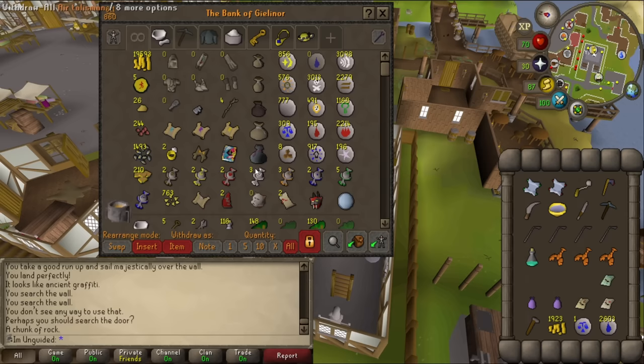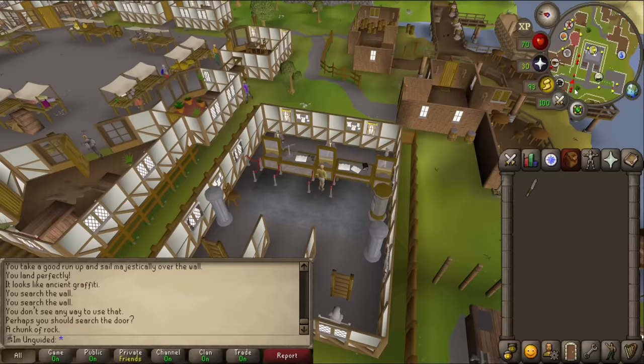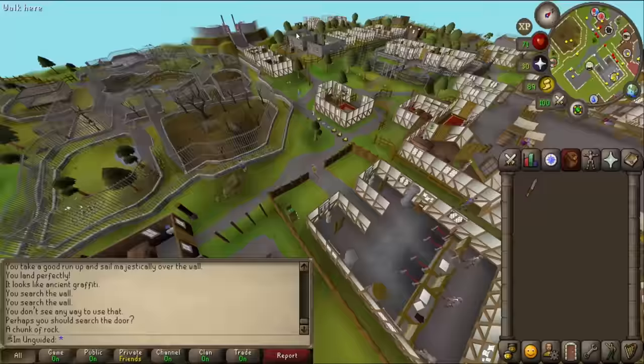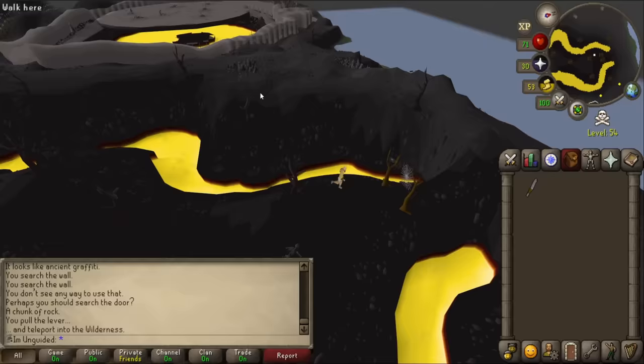Bollocks. Okay, let's drop everything off. We are right near the lever, so let's grab my knife and head to the mage bank. I'm absolutely praying that they sell soul runes. Moment of truth - does this place sell soul runes?